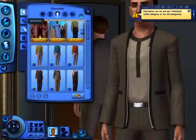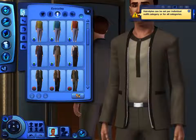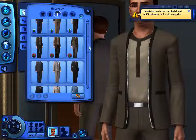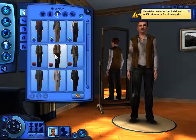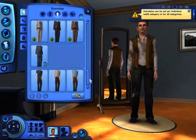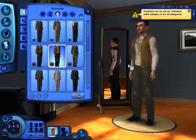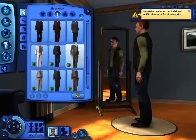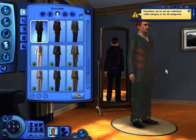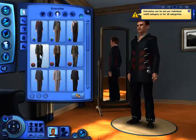We've got everyday clothes, formal, sleepwear, athletic, and swimwear — so you get to choose an outfit for each of the different activities the sim is going to get up to. For everyday clothes, something kind of fairly trendy looks alright for a young adult. I'll go with this one — though he's got stains everywhere. Let me check another one. That one looks a little bit odd, like he's dressing up for a fancy party. You know what, I'm just going to go with this one for now.